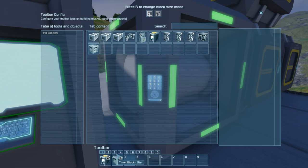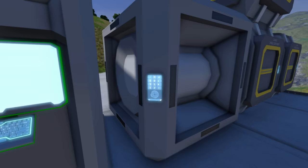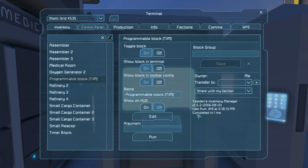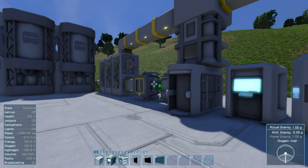Hit Escape and set your delay. I normally drop mine down to one second, but if you're in a very complicated world with performance issues, especially if TIM is managing a lot of things, you might want to drop this to five or ten seconds. For simplicity we'll leave it at one. Hit Start — it'll wait one second and then run. We can open the programmable block and see that the last run count is ticking upward. TIM is now installed.